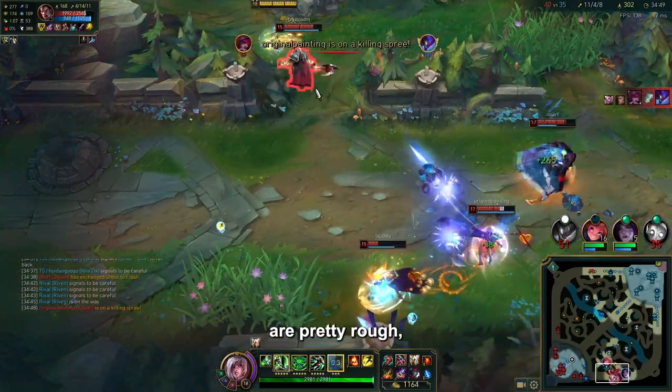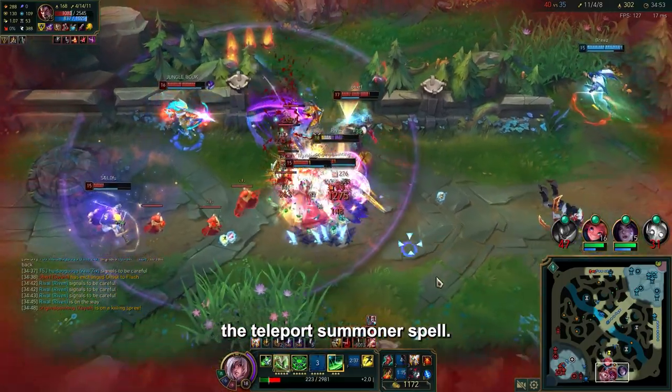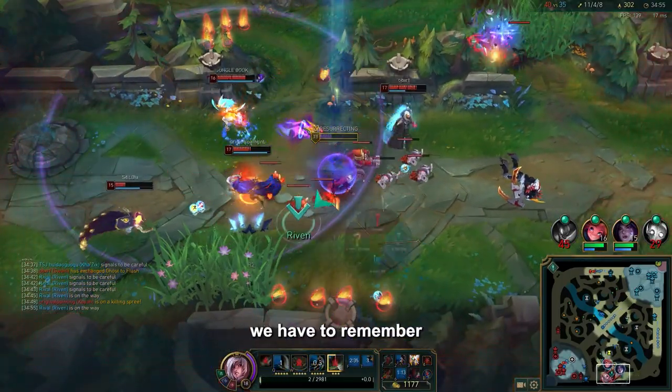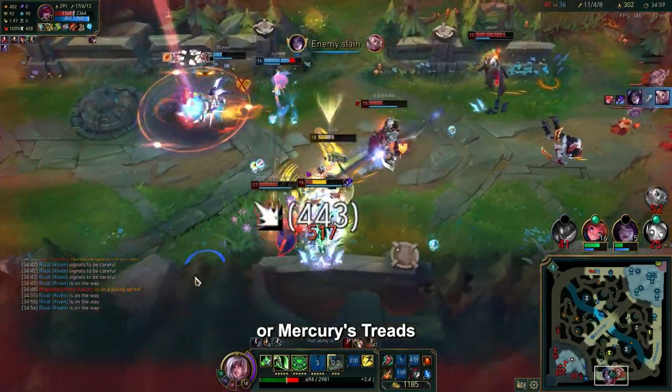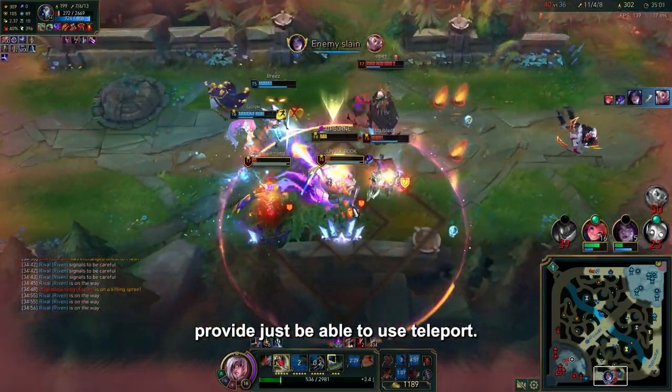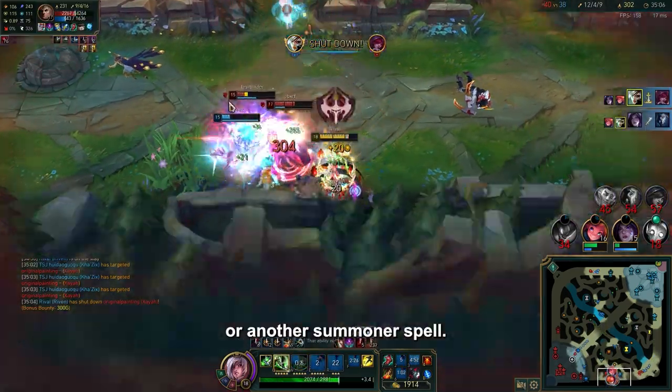Obviously the icon and description are pretty rough, but maybe this season we'll see a version of this item that overtakes or removes the Teleport summoner spell. While this concept might sound really different, we have to remember you'd be giving up a lot of key stats that combat boots like Plated Steelcaps or Mercury's Treads provide just to be able to use Teleport. But the fact it's in a boot slot now means you'd potentially be able to split push with Ignite, Flash, or another summoner spell.